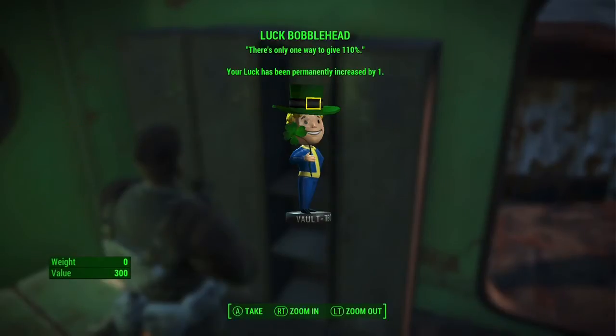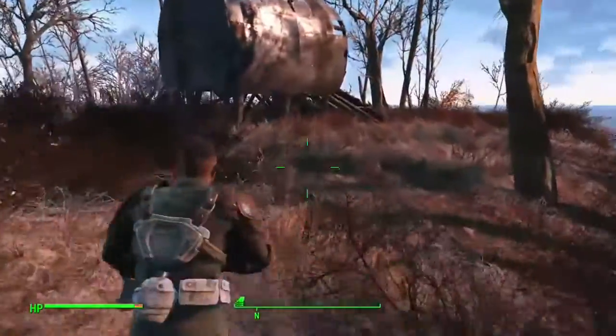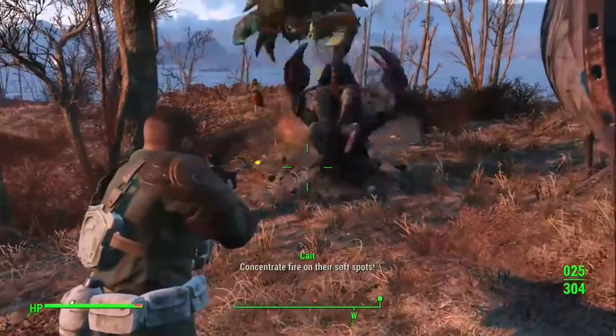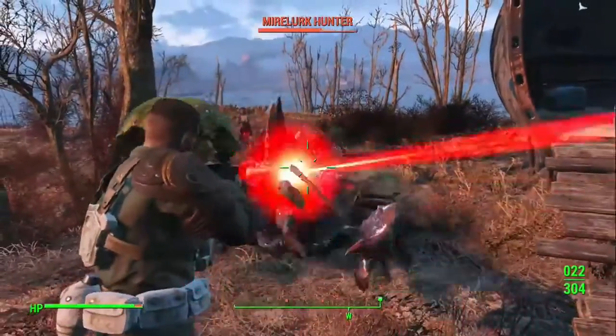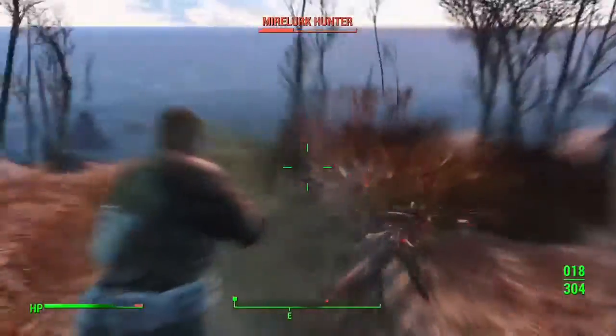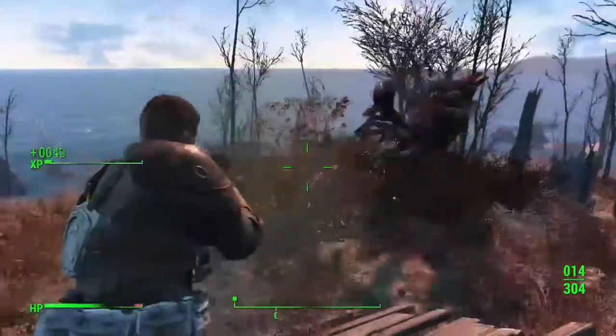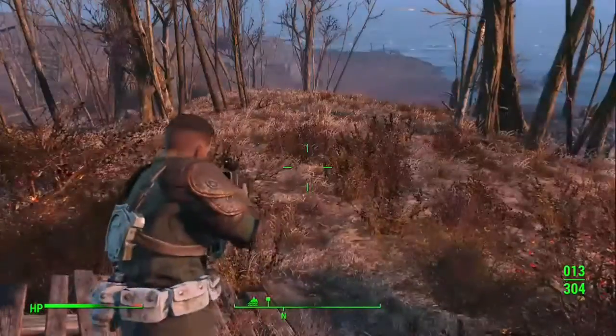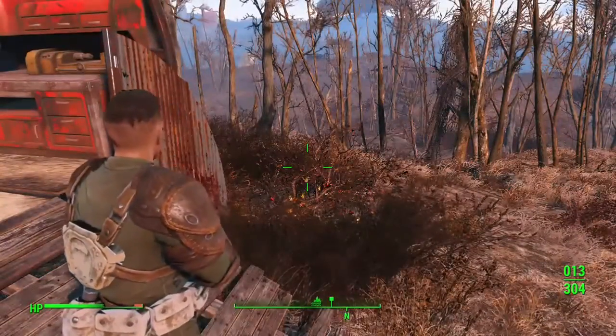Now we need to know how to turn on the generator. Go back up to that shack we saw on top of the hill. You're going to get Mirelurks here — the ghoul kind, the Mirelurk hunters, and probably even Mirelurk kings as well. This is going to be a bit of a fight, so you need to come with upgraded weapons, armor, stimpaks, and damage resistance.